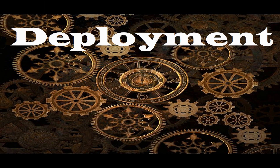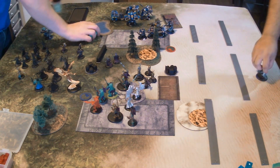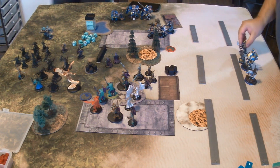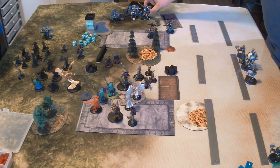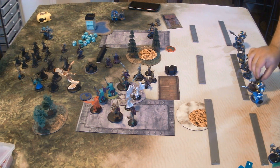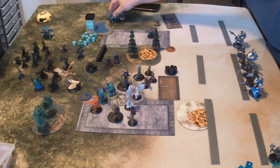Deployment. We rolled off and Tristan won and chose side, so I'm going first. For my deployment, I'm putting Cray in the middle with Thunderhead. I like to line up Thunderhead across from troops, and since I'm deploying first I'm putting him in the middle so he can react to wherever I want him to go. Then I'm putting the Centurions going up each side, one for each zone, because they're great at holding zones.